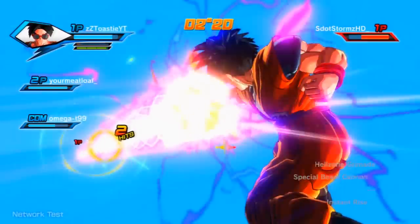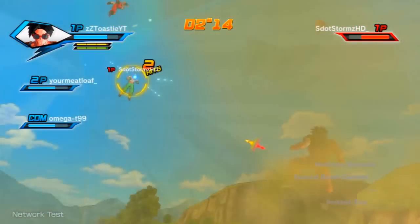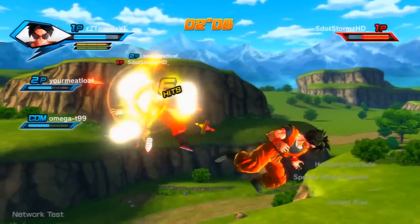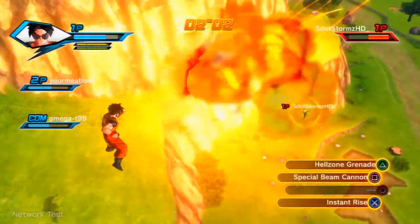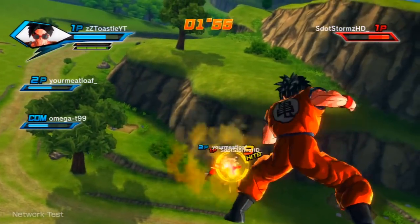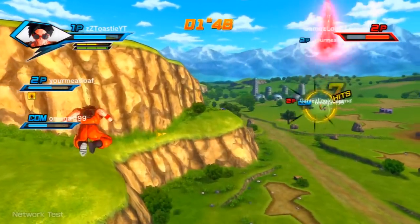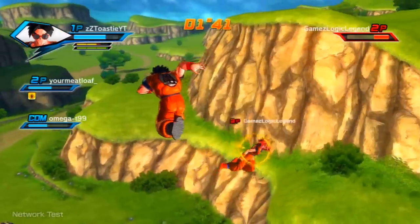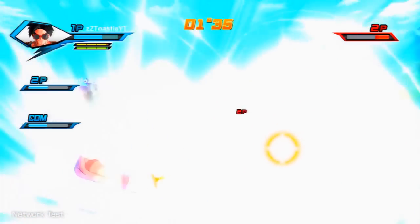For Xenoverse, the main character is not Goku — it is our created character. A lot of you were wondering if there are two story modes, one with your created character and one with the normal Dragon Ball Z storyline. I'm going to settle this right now: there is no regular Dragon Ball Z story mode in Xenoverse. For me, this is something of a savior. Shin Budokai and Shin Budokai Another World both decided to take creative twists on the actual story of Dragon Ball Z to make it more interesting and a new experience for the player.